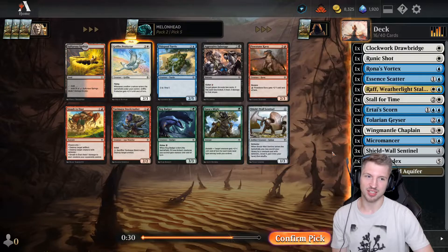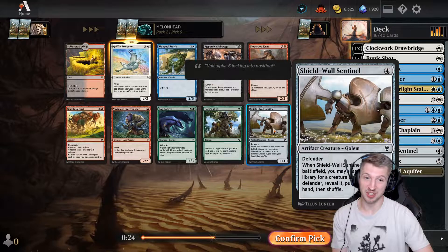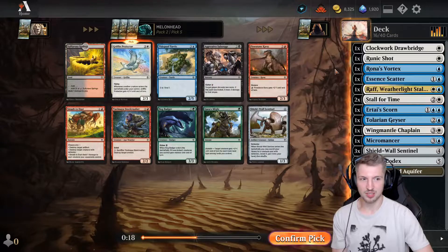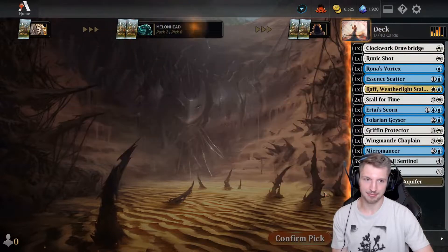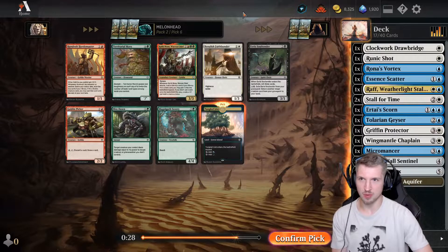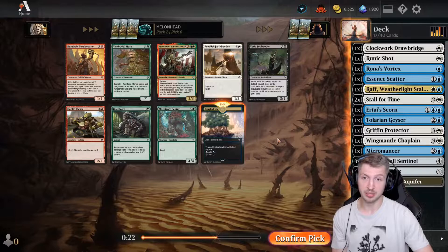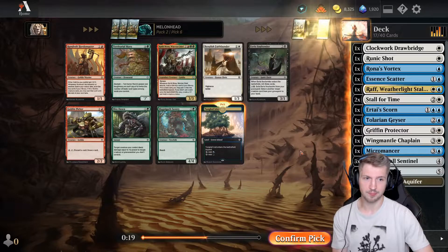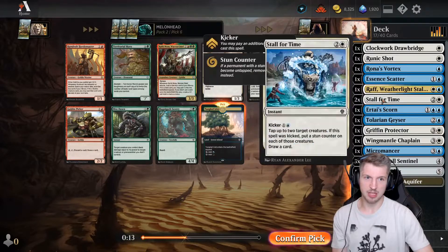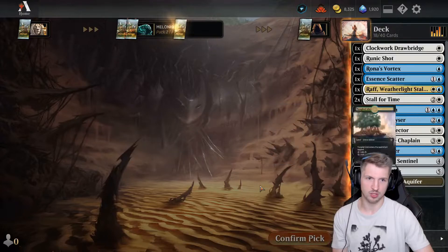I'm going to grab the Griffon Protector, because now I think our four-drop slot is pretty heavy. Although a fourth Shield Wall Sentinel is hilarious. Griffon has an optional bomb — but it's just a flyer at the end of the day. Tangled Eyelet. I see that Banelish Faith Bonder though. I also see that Territorial Morrow, which I'm surprised is going this far. I don't think anybody's pulling green — green is completely open. Banelish Faith Bonder — most of our stuff is either low power or defenders, so I don't think Faith Bonder is going to be that great for us. Tangled Eyelet.